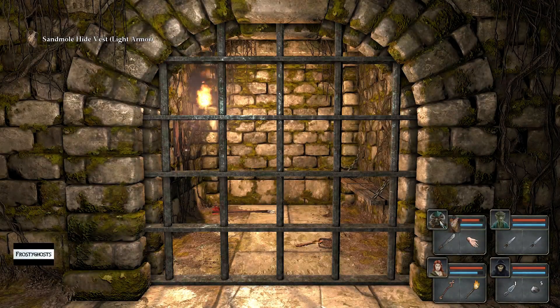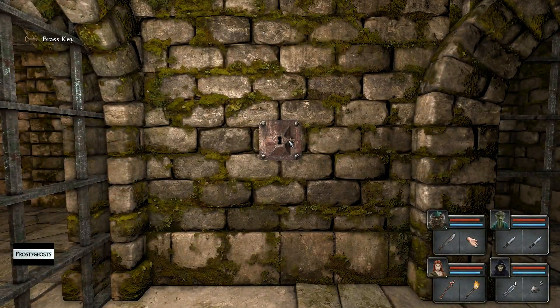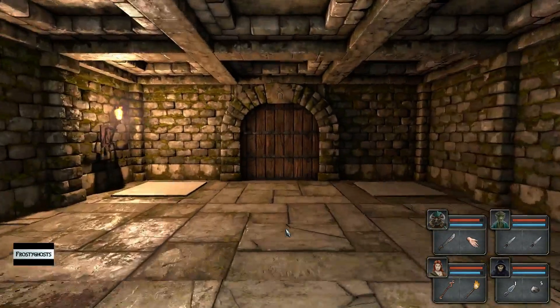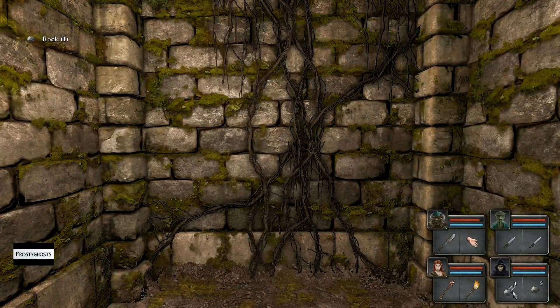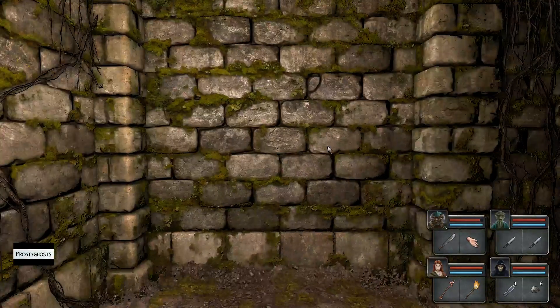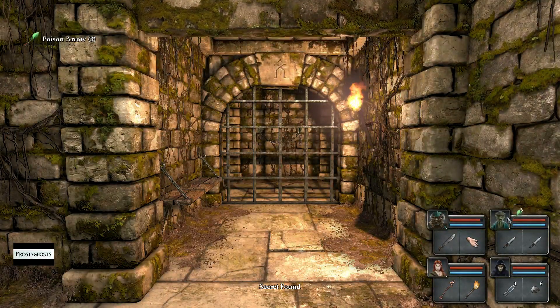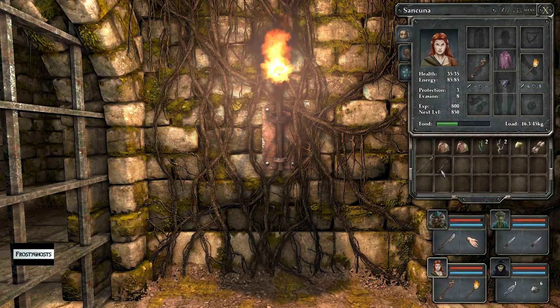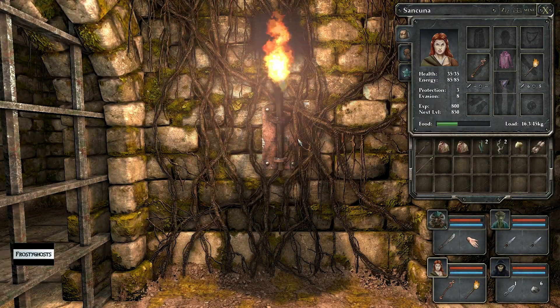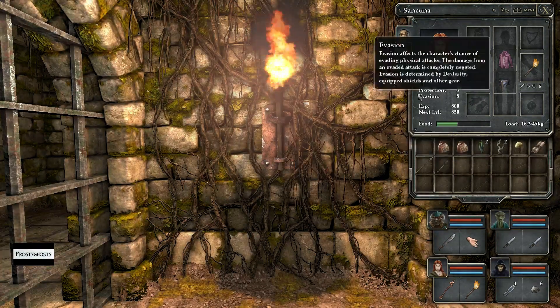I need to grab this. And there's the key. There we go. Another stone. And there should be... okay, so I got some arrows for my archer. Let's see if we can grab this brand new torch, replace it with the old torch.